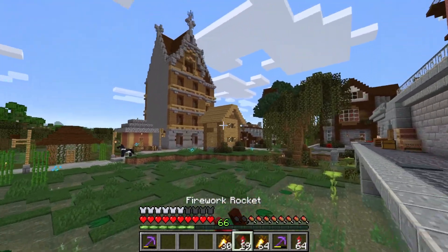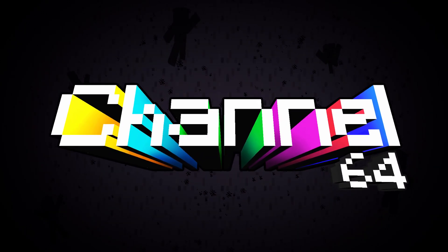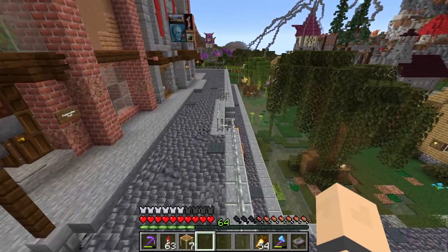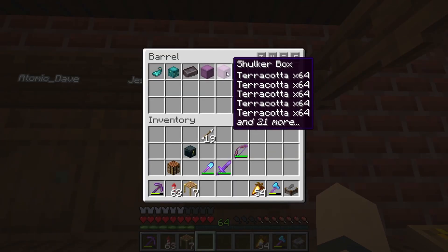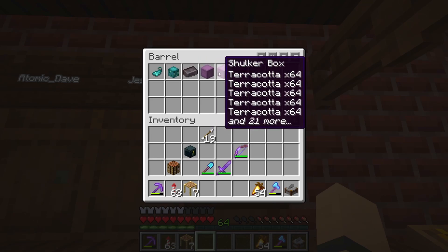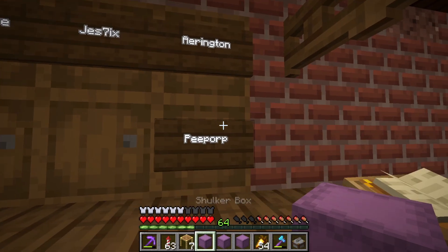Let's go ahead and check the mail, then get into the build. We've got full shulker boxes of terracotta — I think those are from Jess — and a glow ink sack and glow squid's head from Jess as well. That netherite ingot must be from Mellington; he's been doing most of the netherite mining. That's awesome.